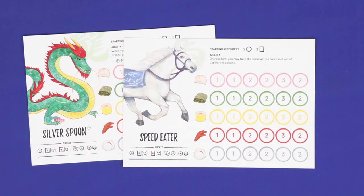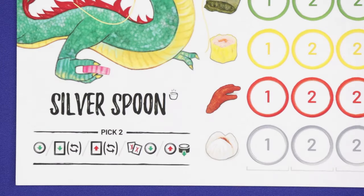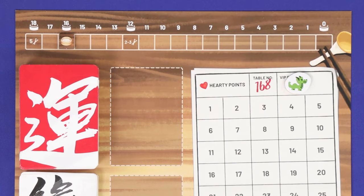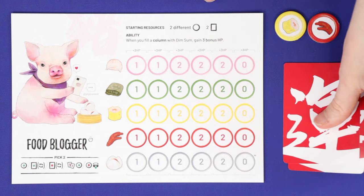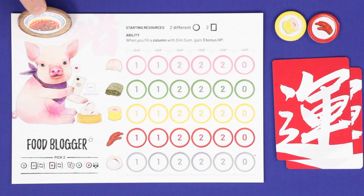Each player is dealt two animal boards and chooses one to play. For your first game, it's recommended to choose one with the cup of tea icon. Find your score marker and place it at zero on the scoreboard. Take your animal's starting resources — the circle represents food tokens, and the rectangle represents fortune cards drawn from the deck. Choose a first player who takes the chili oil token, and you're now ready to play.